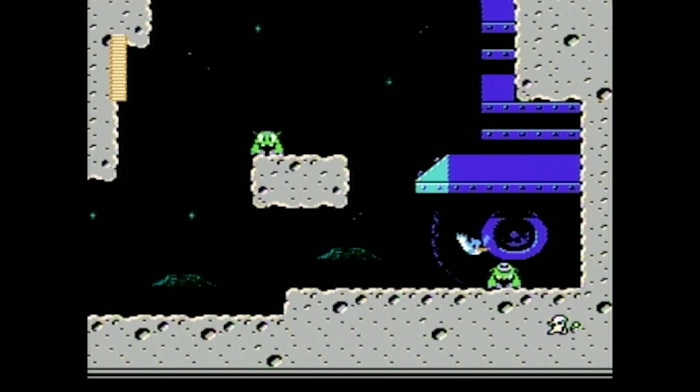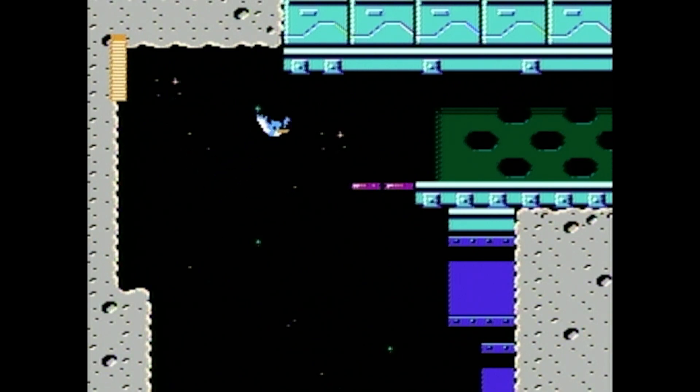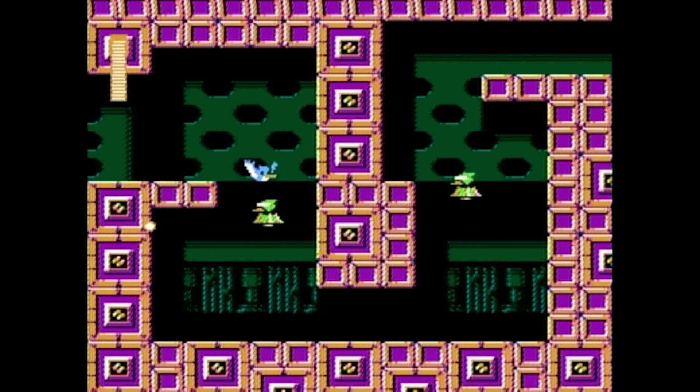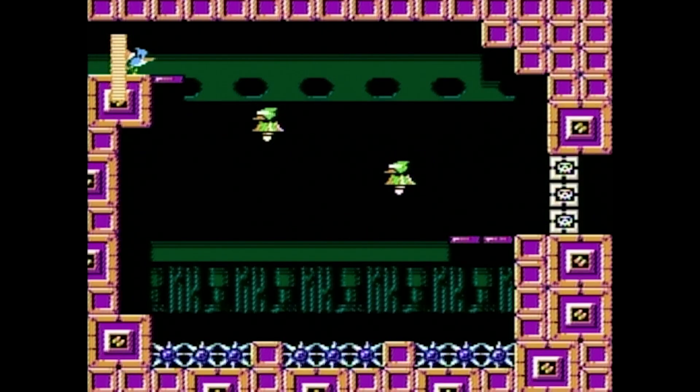It's certainly a cute little game. Learned something already — these guys can shoot out of their heads somehow. I'm not sure if we have to kill all the enemies. The controls are pretty fluid, which is definitely nice to see. These guys shoot to the side. Hey, there's an egg — we eat our own children and they regain health. That seems suspect but okay.